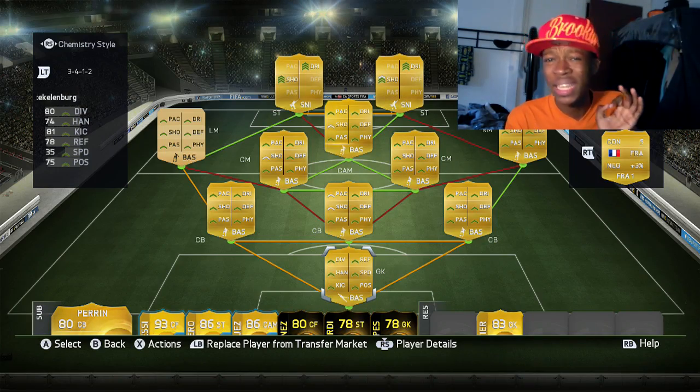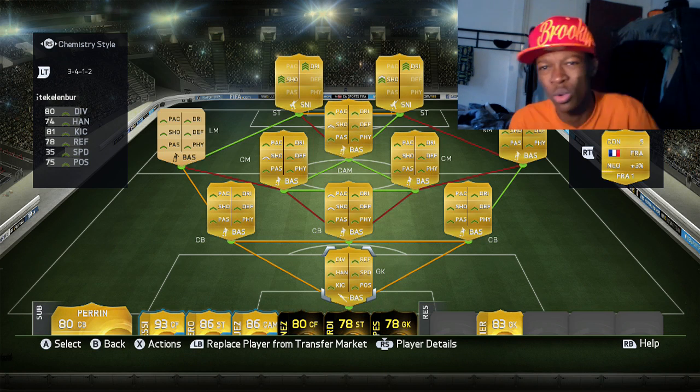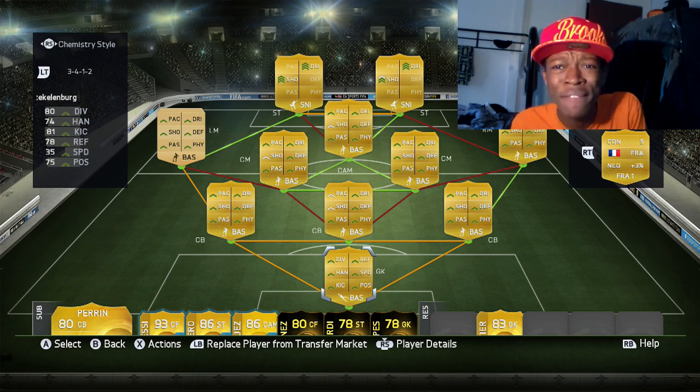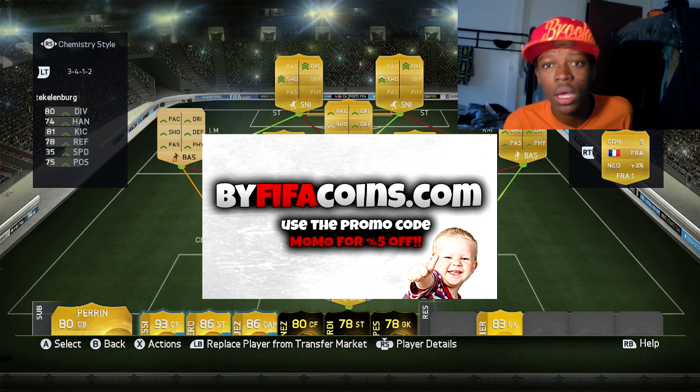Hi ladies and gentlemen, this is your boy MomoFIFAHD. I'm gonna show you today the sweatiest squad on FIFA 15. If you have this squad you're never gonna lose, bro. It's cheap as well — it cost me like 20k to 25k, not even 30k. If you don't have the coins, head over to buy and use the promo code MOMO for five percent off.